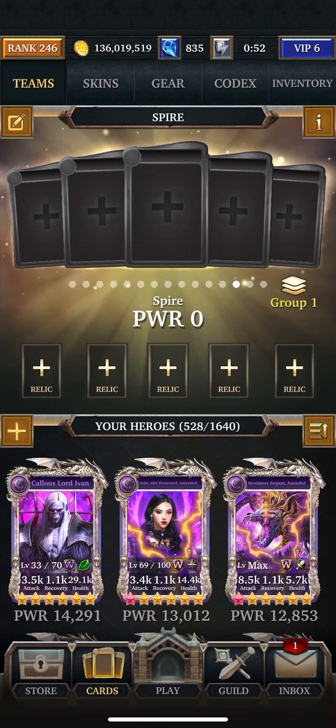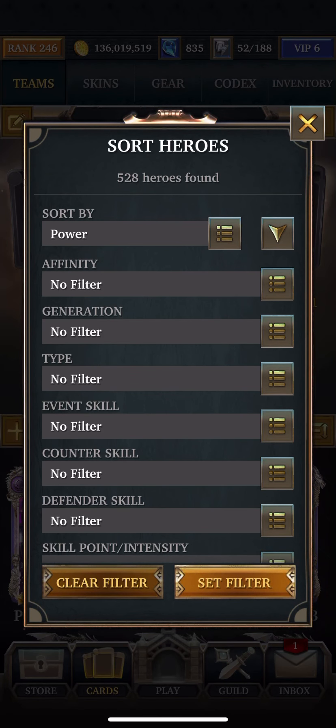That means it's going to randomly drain skill meters at the end of every turn — not necessarily all of them, but sometimes they're all wiped out. So you've got to be prepared for that. There's one way to do it: take it all out in one hit.